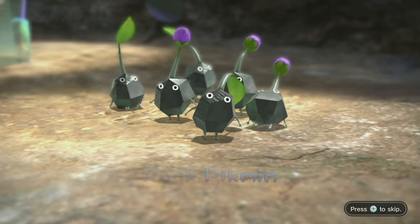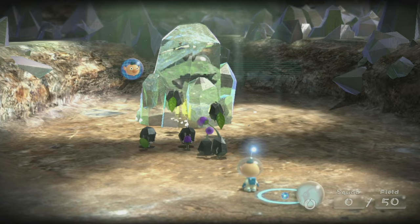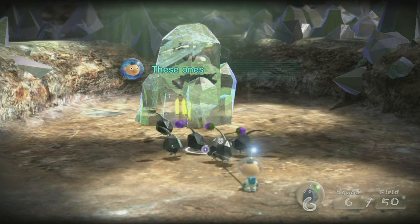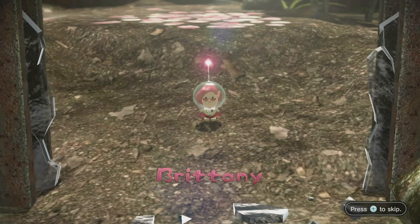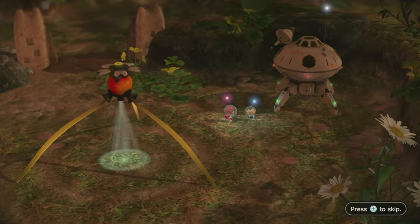Day 2, we find the Rock Pikmin. Once again, the game does this stupid thing where it freezes us in place, forcing us to use the whistle. I'm assuming at this point that it's gonna do it for every Pikmin type. But either way, we find Brittany, collect some fruit, and end the day.